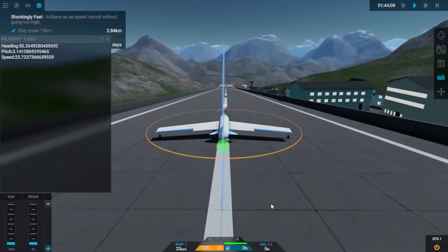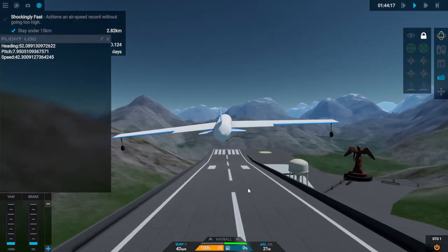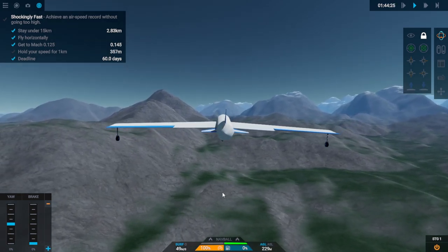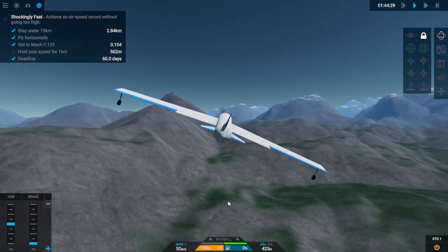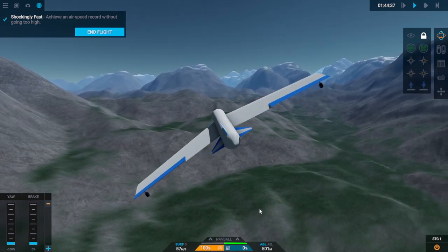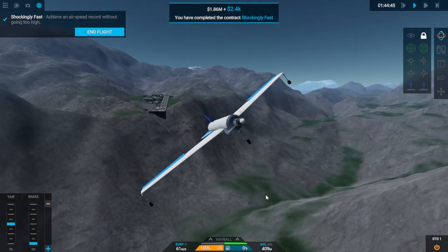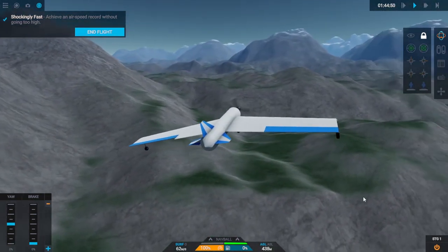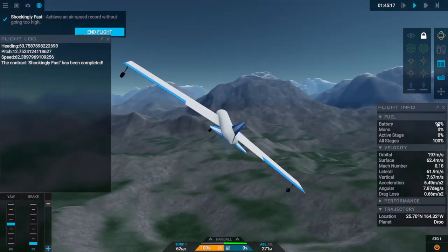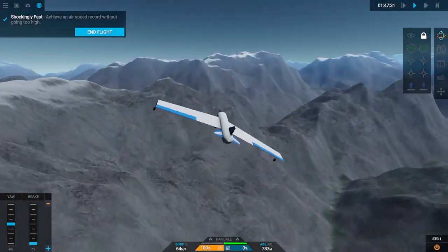It's a nice smooth takeoff — 20-degree climb. We seem to have a bit of a roll issue though. I'd really like to fix that — the roll is a problem. We're halfway through what we need to be doing. And just like that — bam! We have done it. Shockingly fast... well, it's not fast but it works. I really wish I'd given it some sort of turn-around-and-land logic. Instead we're just going to see where we go. Battery is still 99% — this could take a while.